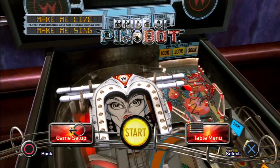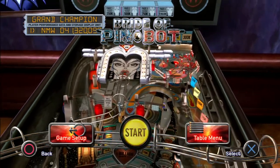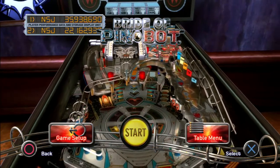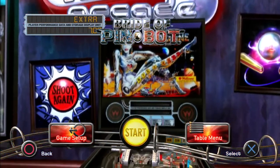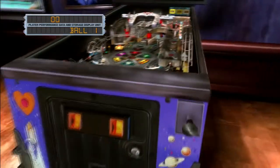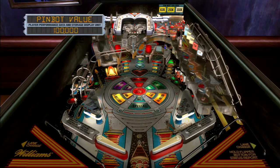This is all by Farsight Studios. The table is based on the original by Williams from 1991. As you can see on the playfield, there's this big female face at the front — it looks a bit like something from Buck Rogers. She makes up a lot of the playfield and you have to activate her voice and eye circuits, then metamorphose her into a human by shooting up the ramps.